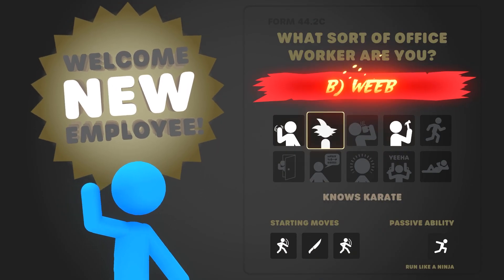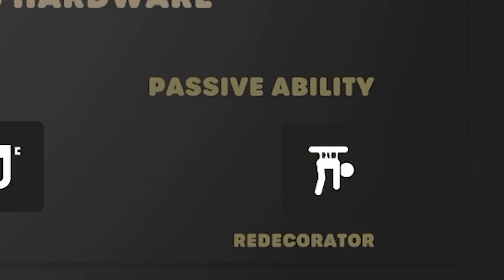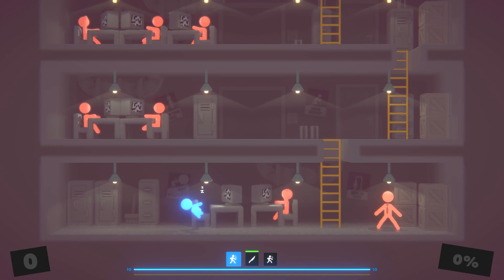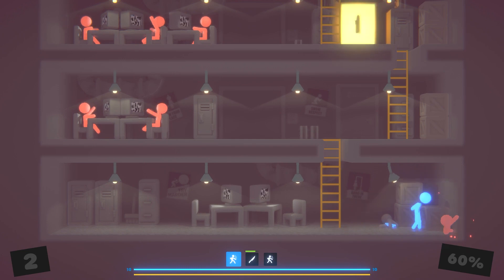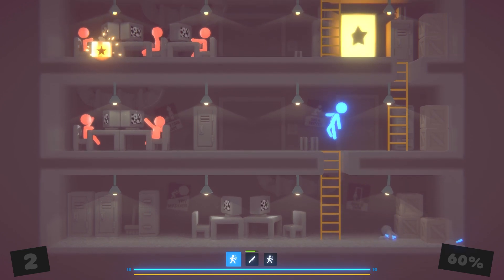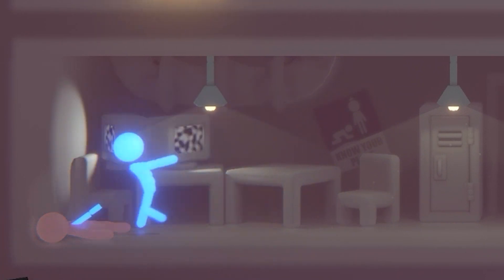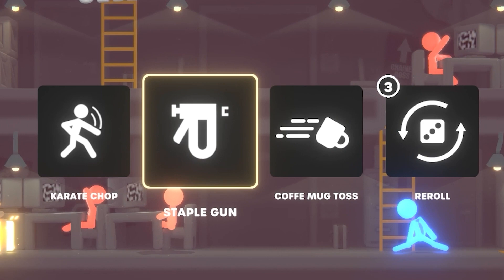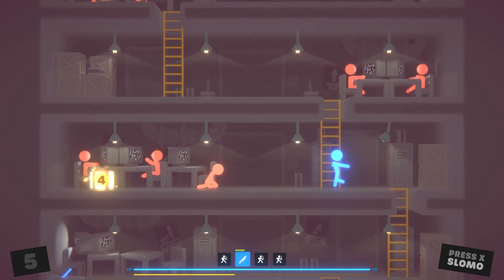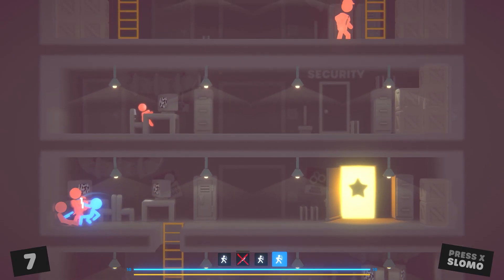This time let's try the weeb, who's got the punch-stab-punch ability and a run like a ninja passive. I'm hoping the run like a ninja passive means I can go quietly. No, that didn't seem to work. But we got stabbing power now. The stabbing power is limited though, so we've got to use it sparingly. They're throwing knives! Let's go with more karate chop — we're going to be a karate chopper this time.